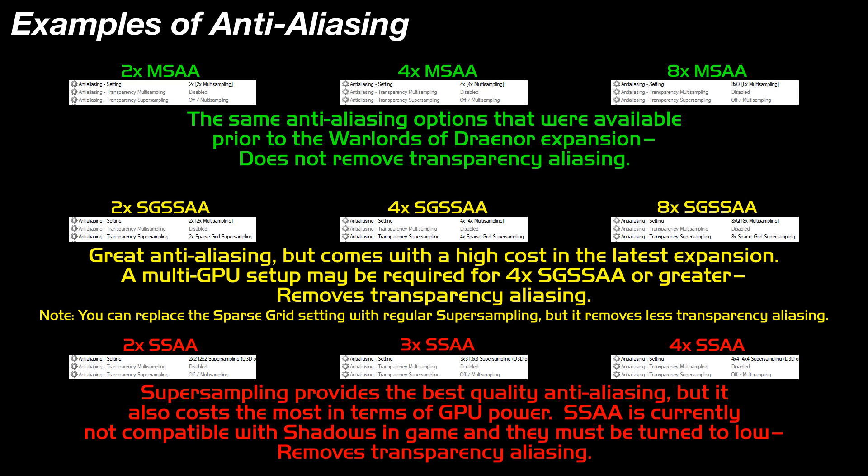And then there are the Raw Super Sampling options, which I had shown in the prior video. Since the rendering engine has changed and Blizzard seems to have changed some things in the pipeline, as of right now Super Sampling does not work with Shadows — it now works with SSAO, but it doesn't work with Shadows. So your Shadows will need to be turned down to the lowest setting in order to use SSAA in Warlords of Draenor.